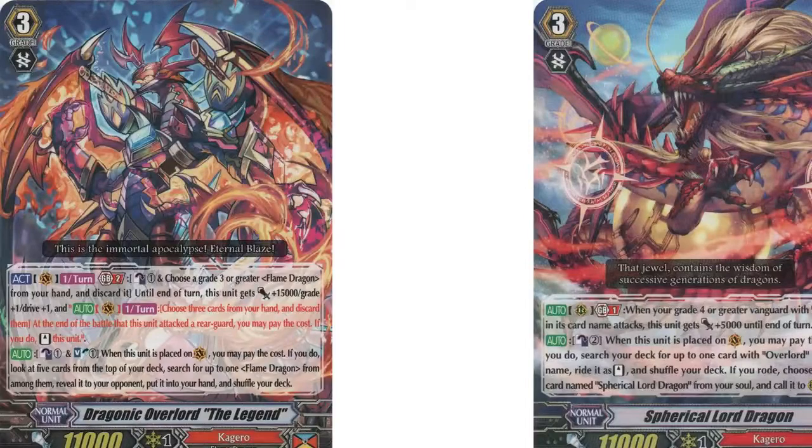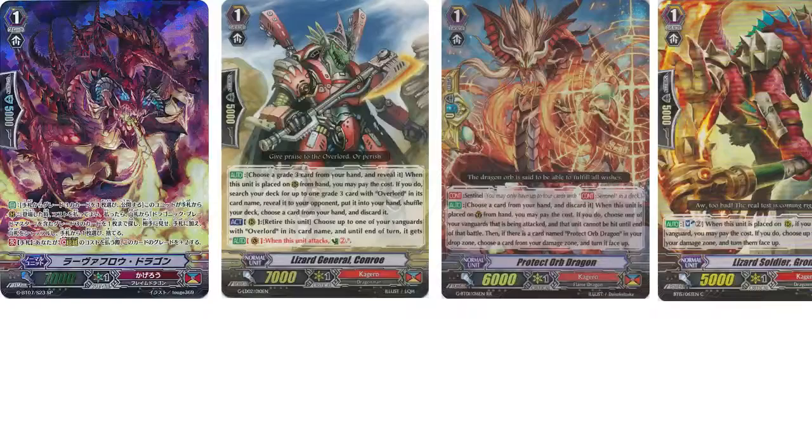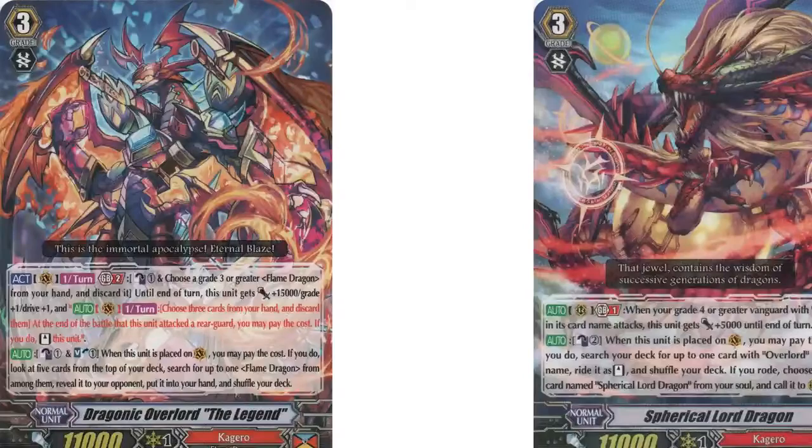You only have Nehalem, Grom, and Conro as non-targets, so you're gonna hit something — it's pretty nice. And then we have 4 Spherical Lord Dragon. Spherical Lord is essentially the grade 3 version of Harlem — he's 16k, a 16 to 21k attacker depending on if you're striding and all that. On ride, you counterblast 2, search your deck for an Overlord, ride it, and call Stray Overlord to rearguard circle. So you're always going to have an Overlord Vanguard, unless you're at 1 damage when you're at grade 3, but that's pretty rare.